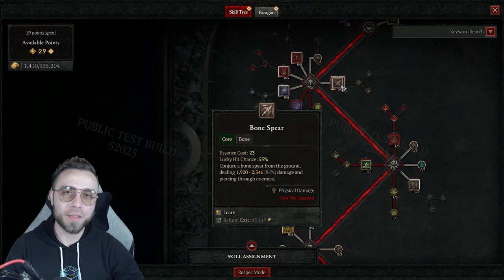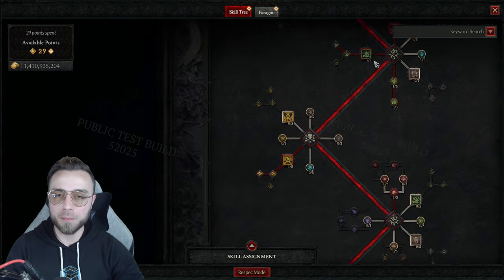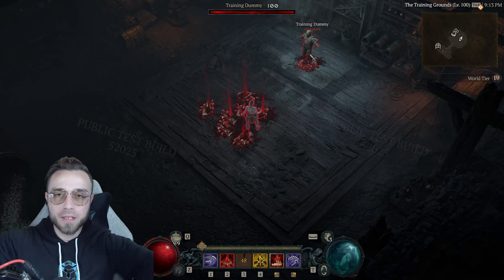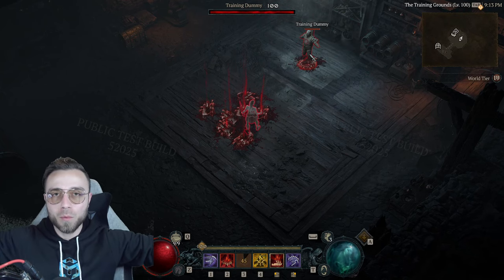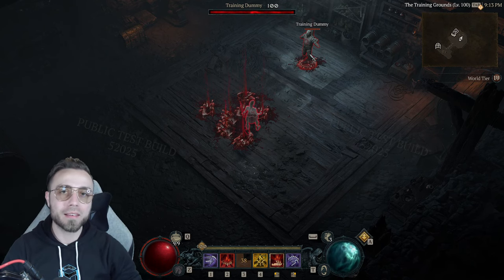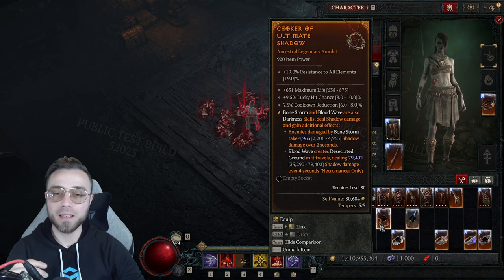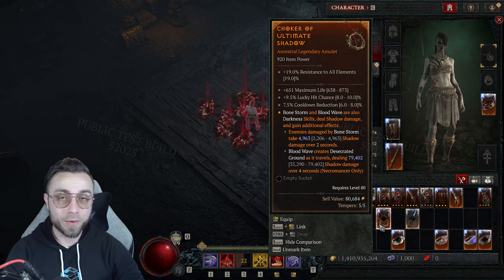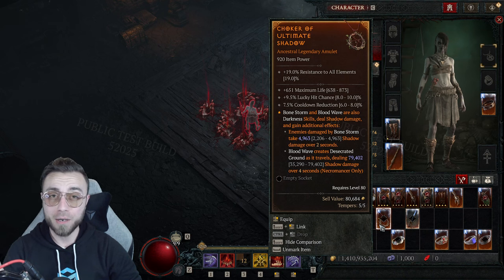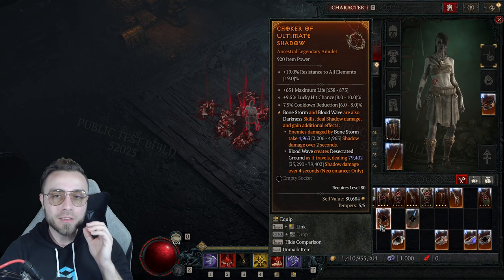Even though Bone Spear hits everything on screen multiple times per proc and has more than double the lucky hit chance — but we're not here to complain about Bone Spear, we're here to talk about broken Blood Wave. When I cast Blood Wave it rolls out and does some damage. The reason we would ever use this skill for damage is Ultimate Shadow. The Ultimate Shadow aspect says that Blood Wave will create desecrated ground, and it will deal shadow damage over time. The moment you add shadow damage over time to any skill, you open up a wide array of multipliers to increase its damage.